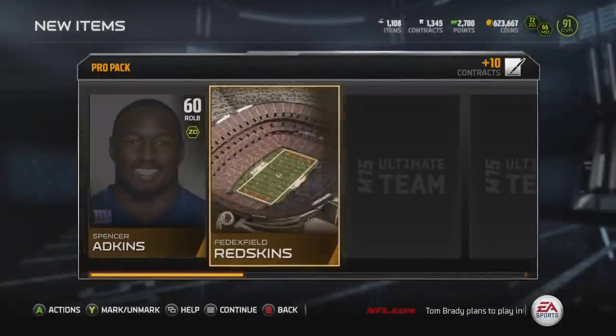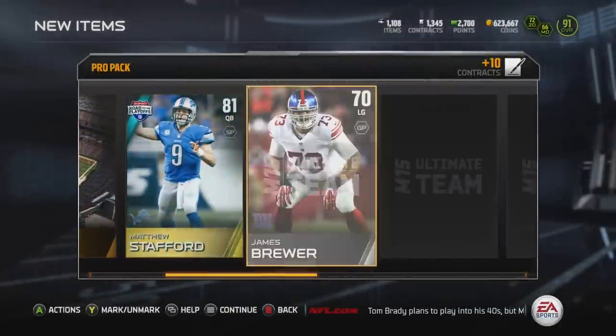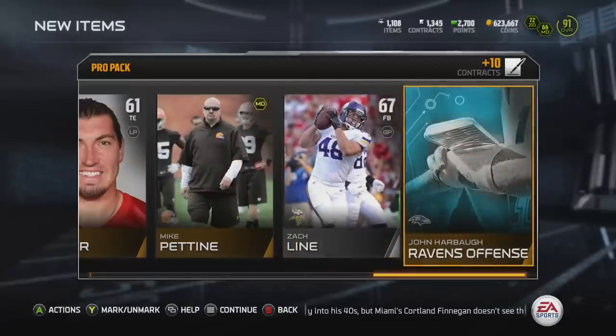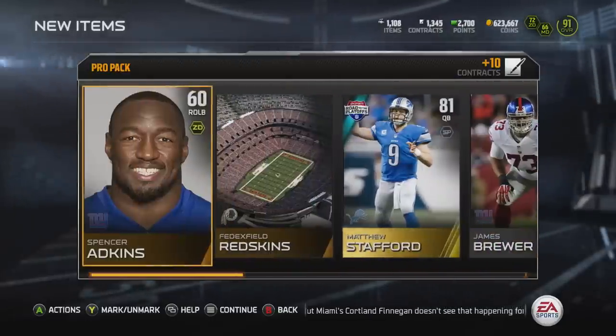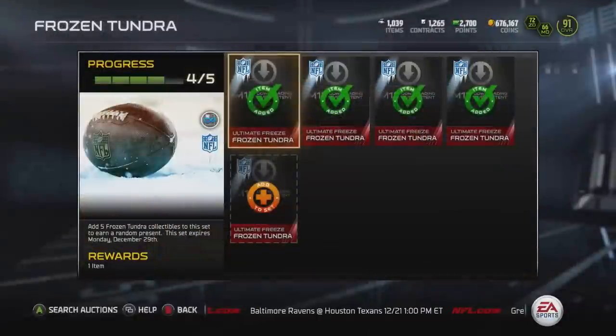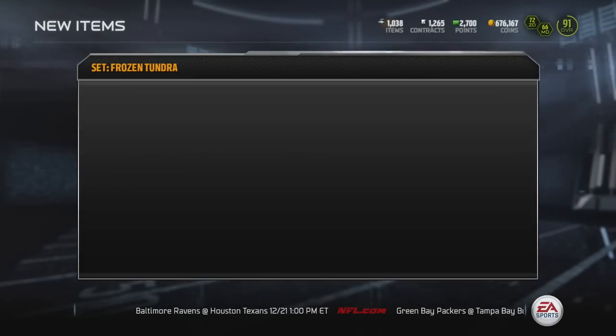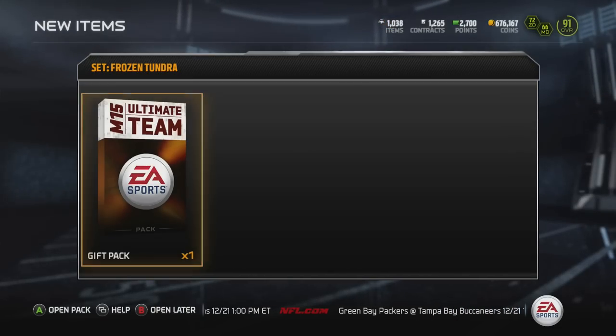Right after this pack opening, I'll show you the gift I get. Pack number seven — maybe we'll get something worthwhile. We get a Road to the Playoffs Matthew Stafford and another Frozen Tundra collectible, and that's about it. That's what you can expect from a 7 Pro Pack bundle. I went ahead and collected the fifth and final Frozen Tundra collectible, and we get our first gift pack.